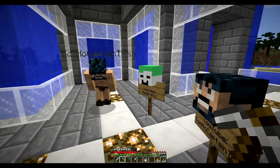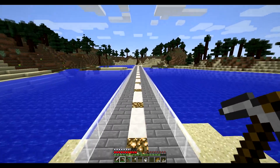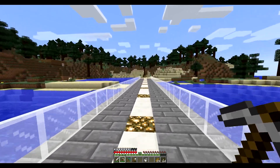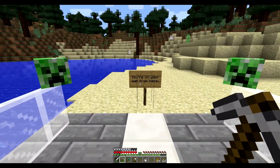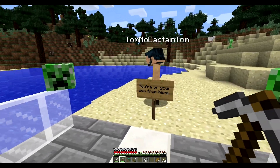It's completely survival and it's open for anyone, up to 20 people at a time. So come and join us. This is the little road that we made. This takes you down to open world. Nothing's been built over here — this is all brand new world. So the earlier you get into the game, the better, because you can make yourself some cool houses and towns. And this little sign here says 'you're on your own from here', which is pretty cool. That was created by Captain Tom.